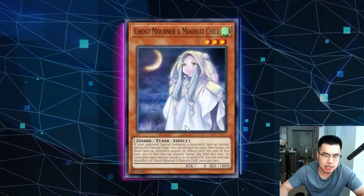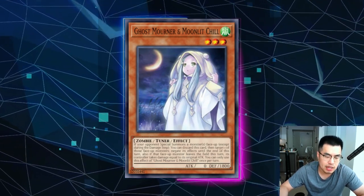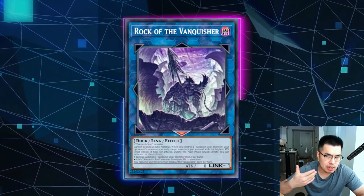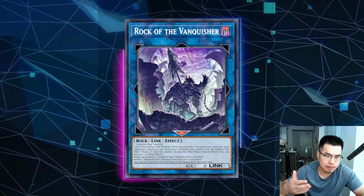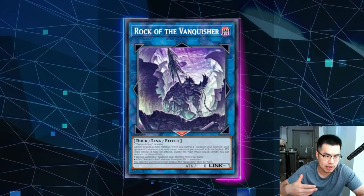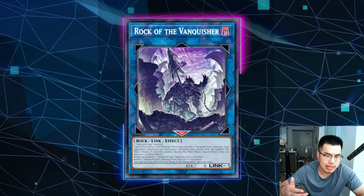The issue with Ghost Mourner is that it's a lot worse against this deck because Rock of the Vanquisher is a quick effect. On the summon, there's going to be a window where both players have the opportunity to activate trigger effects — this is the only opportunity you would be able to use Ghost Mourner. And if you Ghost Mourner targeting the Rock of the Vanquisher, they're just going to chain the quick effect of Rock of the Vanquisher to use the effect anyway. So effectively, Ghost Mourner doesn't really do anything there.